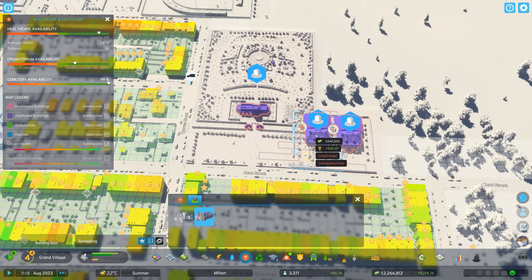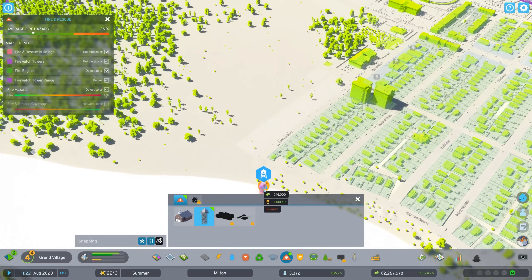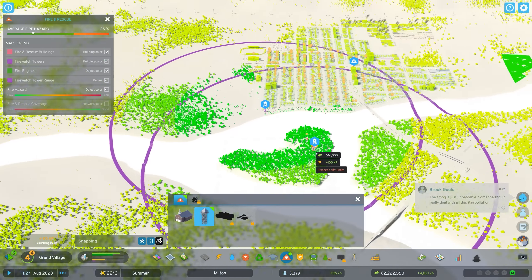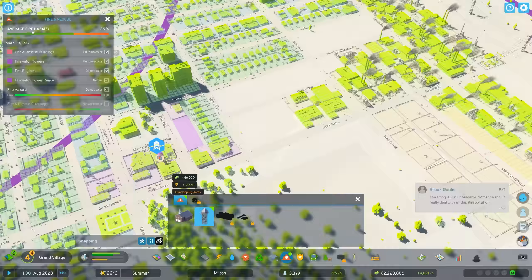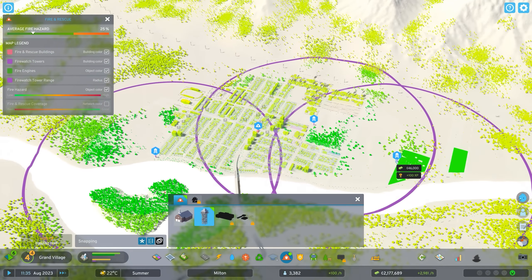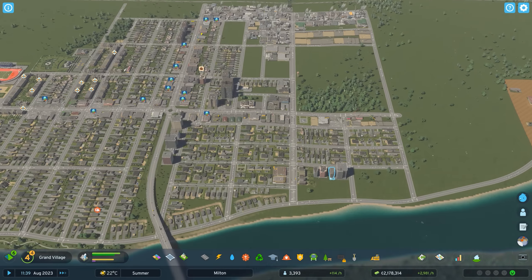Some fire watch towers would be a wise decision too. I'll put one over here just because we seem to be having a lot of fires lately. I'm going to place one along the water — that'll cover this island I'll eventually build on — and maybe one right here in the middle of the eventual park. Just like that the entire town is covered from any sort of forest fires. That's exciting!